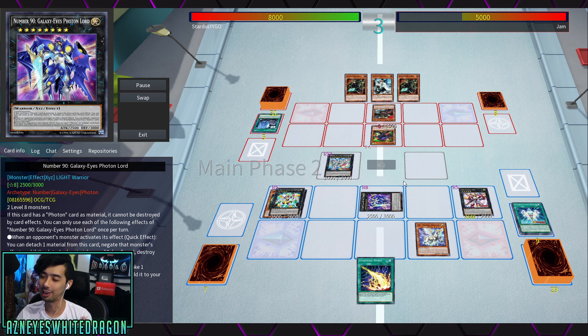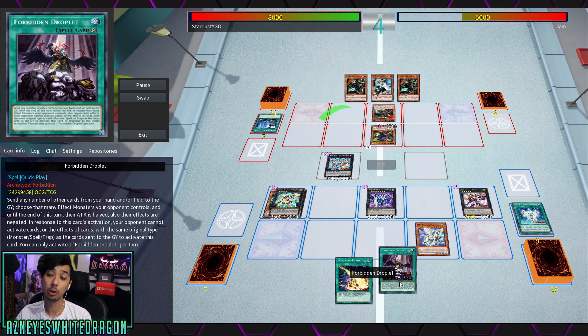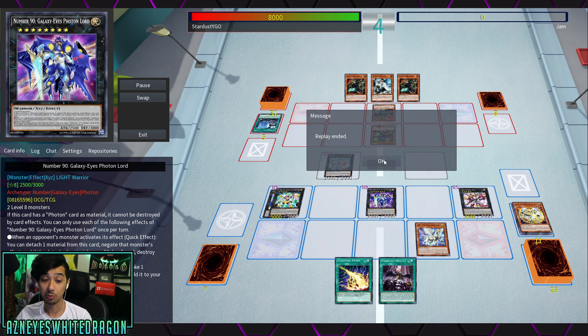That one was a blowout. Most of these duels with this deck it's either like you pop off or you get negated so hard — but that's just kind of Yu-Gi-Oh in general. Droplet is also another fantastic card if your opponent happens to make a board. There's no real difference here because he doesn't really need Lightning Storm in the first place.